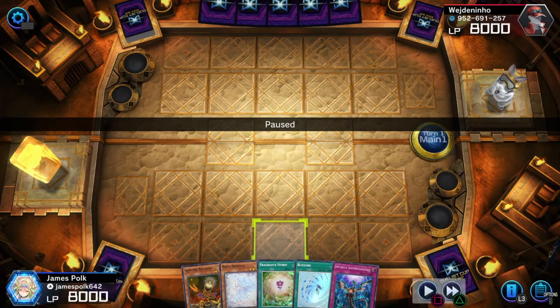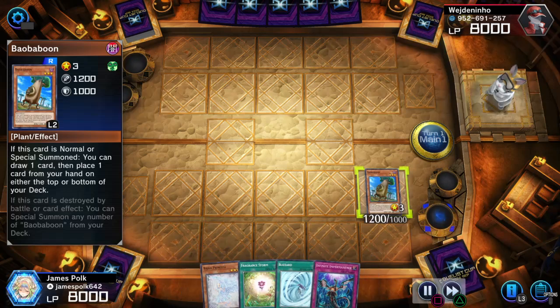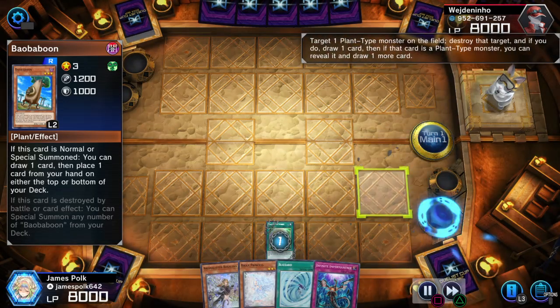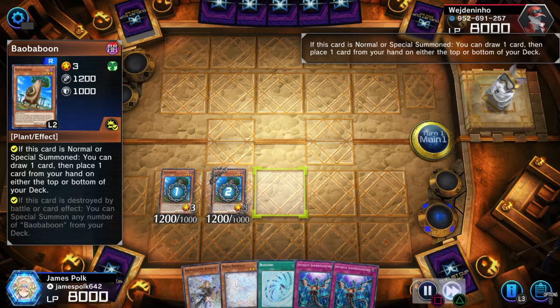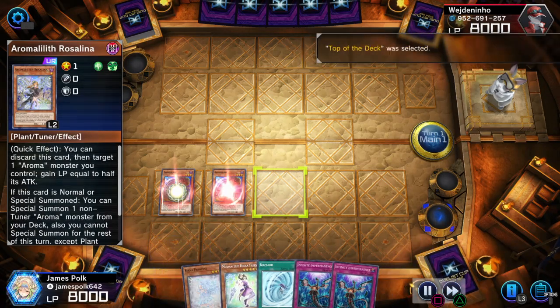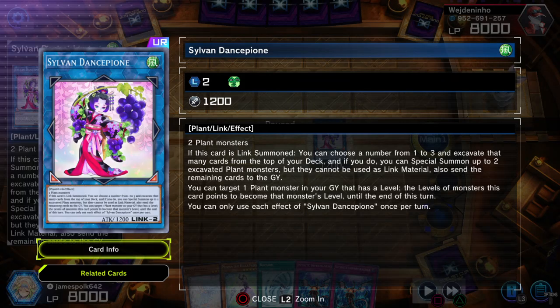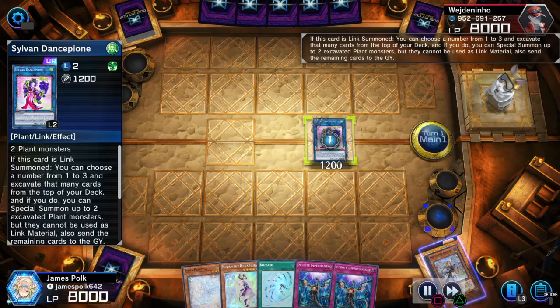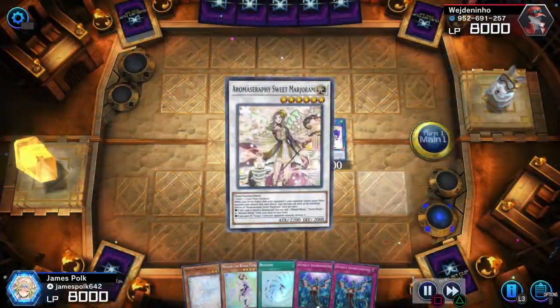With this hand, extremely strong start: normal Lonefire, tribute for Baba Boom, put the Rosalina on top, Fragrant Storm, June to Rosalina, and another Imperm. Baba Boom gets two more. Jasmine, Moodon on top of the Rosalina — the two Baba Booms in conjunction with Sylvan Dancepeon literally guarantees at least one plant in terms of a free summon.